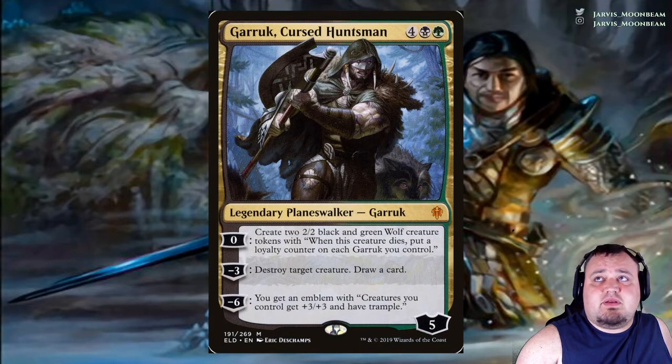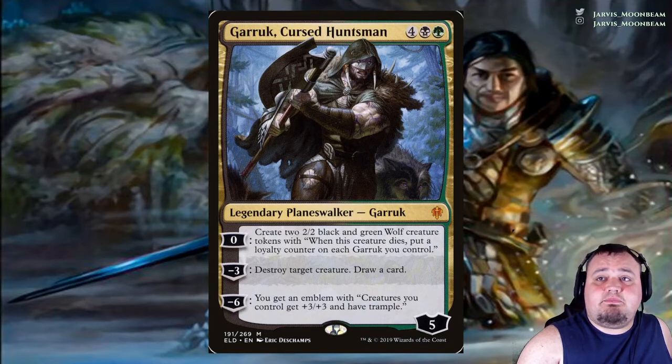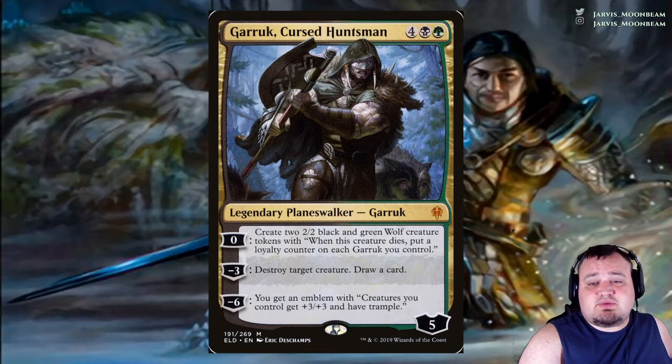Garruk, Cursed Huntsman costs black green. Zero ability: create two 2/2 black and green Wolf creature tokens with 'when this creature dies, put a loyalty counter on each Garruk you control.' That's nice because it triggers for each individual Garruk planeswalker we have in the deck. Minus 3: destroy target creature, draw a card. Minus 6: you get an emblem — creatures you control get +3/+3 and have trample.